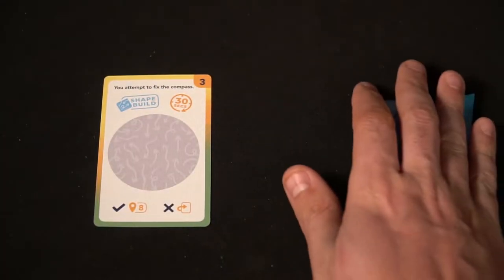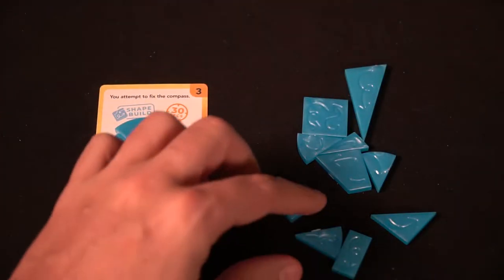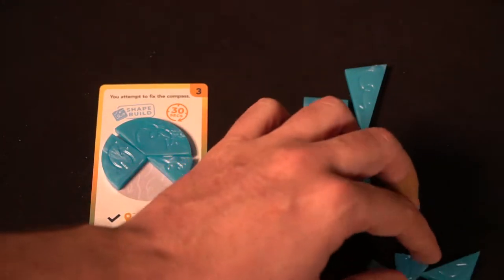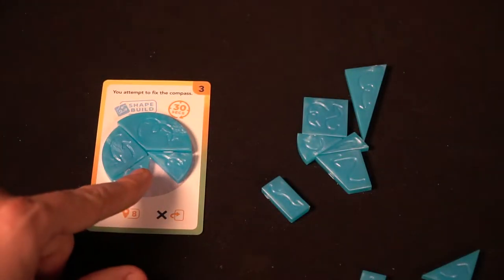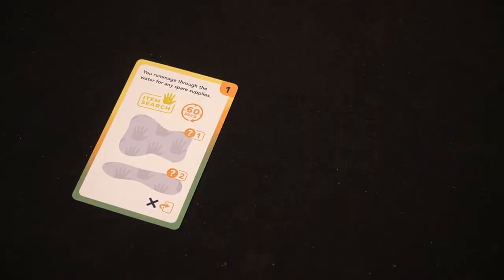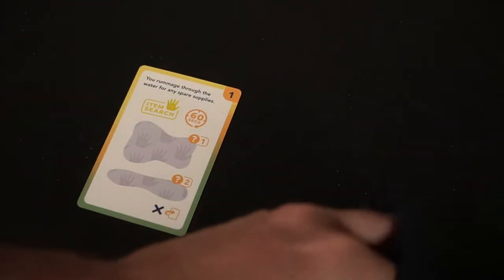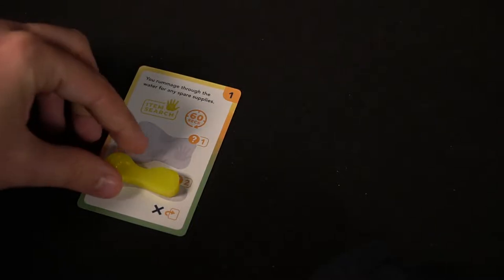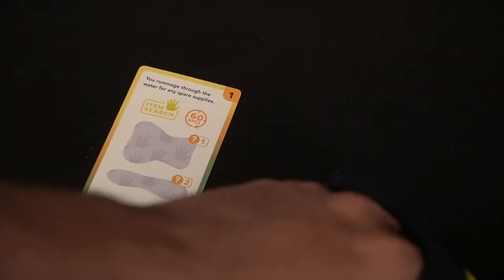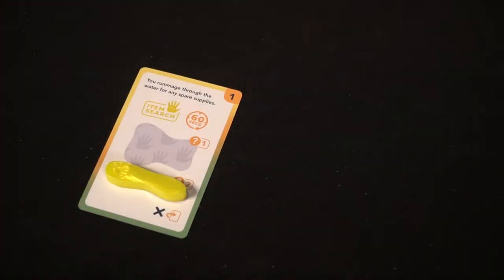Then there are puzzle pieces. Sometimes you'll need to recreate a painting, put together a mural, or maybe fix a hammer. You'll take these pieces, attach them onto a card, and try to form that specific card's shadow — you can see the example I'm showing you right now. Then there's the item bag. Whenever you have to search the bag, you'll pull out a piece and look at it; if it's not the right one, put it back and pull again until you find the right item. Most of these are timed, and if you run out of time you fail that specific event.